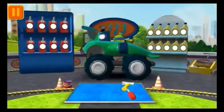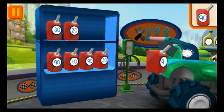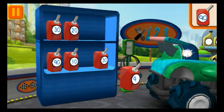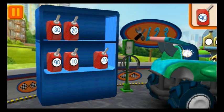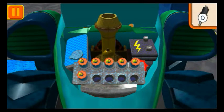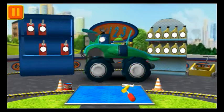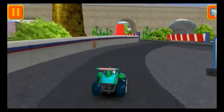Good, next. We need fuel cans with the number 90 — find the cans with the number 90 and drag them to your car. Good, next. We need new spark plugs — tap the spark plugs to count them: one, two, three, four, five, six. Cool. Great, we're ready to get back to the track!